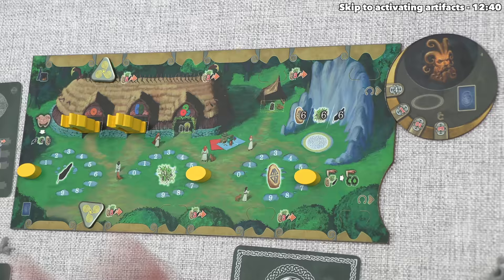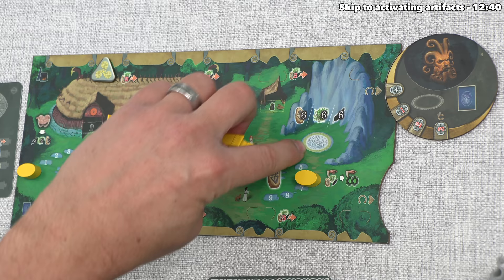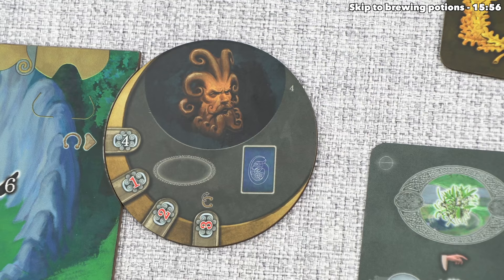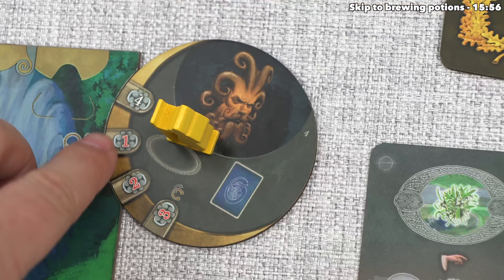The yellow player has decided to also not spend a moot card. Instead, they're going to send this active druid to an action space. They have one printed on their board, but you'll notice it has a golden border which means an elder druid must go there, but they have a new action space over here on their artifact. Every artifact has a standard action spot, so they can place their active druid there, and then they have to rotate this and also lose any points that are indicated.